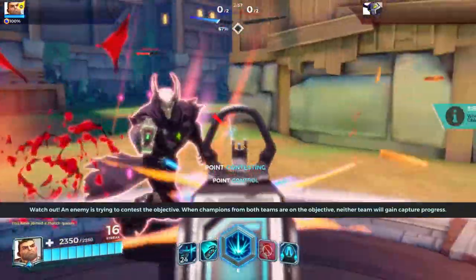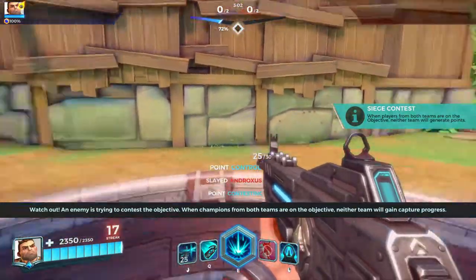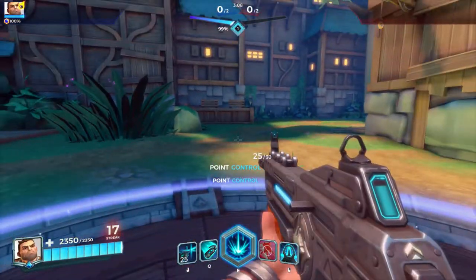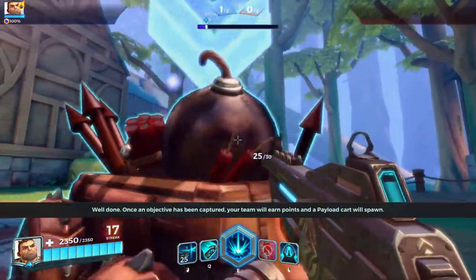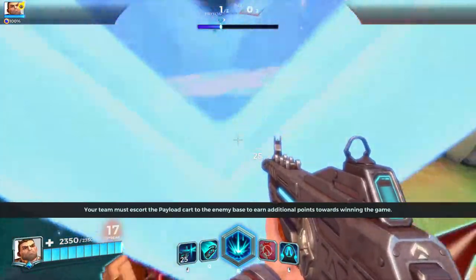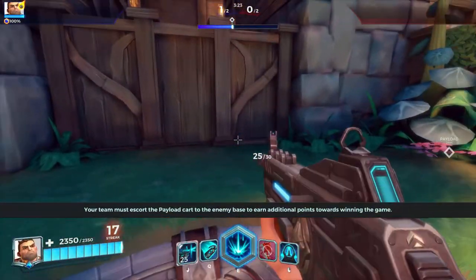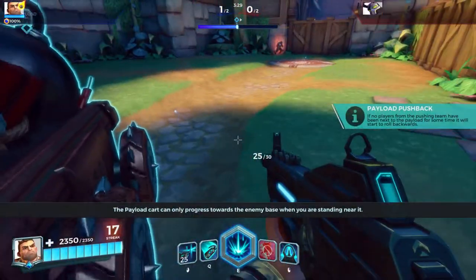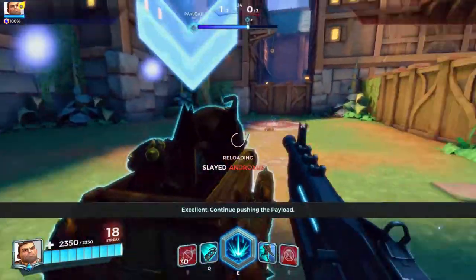An enemy is trying to contest the objective. When champions from both teams are on the objective, neither team will gain capture progress. Once an objective has been captured, your team will earn points and a payload cart will spawn. Your team must escort the payload cart to the enemy base to earn additional points towards winning the game. The payload cart can only progress towards the enemy base when you are nearby. Continue pushing the payload.